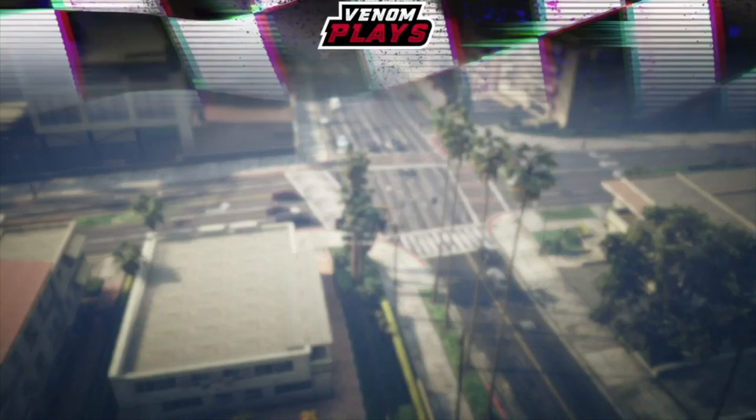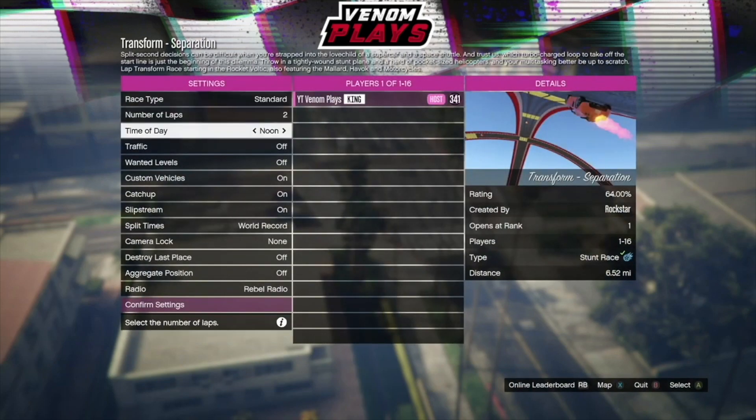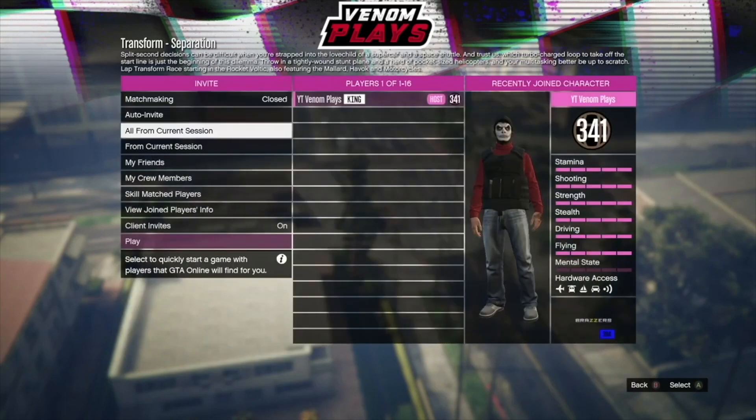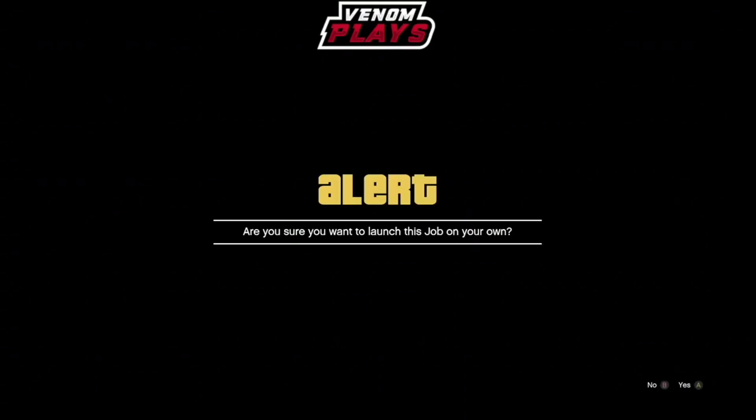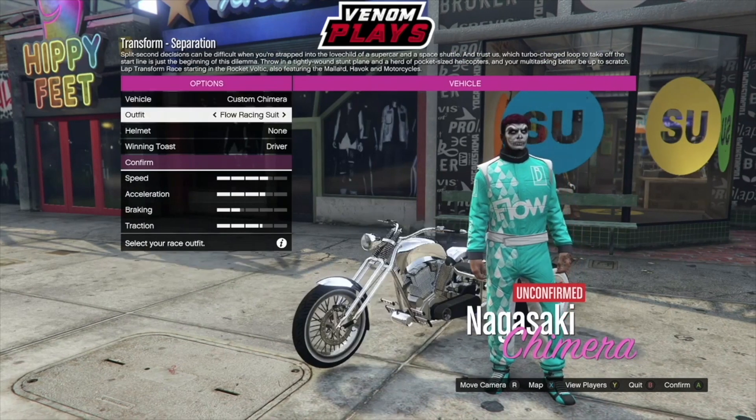If you do not see the race, don't worry — go to the interaction menu, go to hide option, and just show all. Once you're in this mission, confirm the settings and start it up. When you do start it up, go once to the right to change the vehicle. Once you've gone once to the right on change vehicle, simply quit the mission.